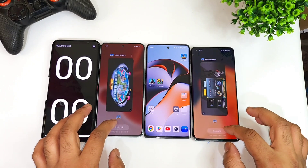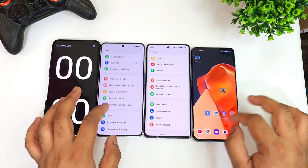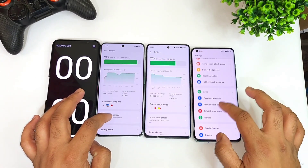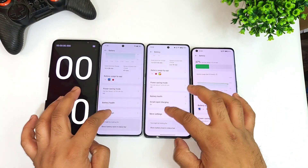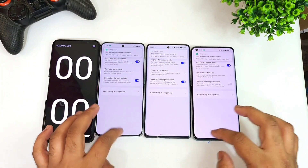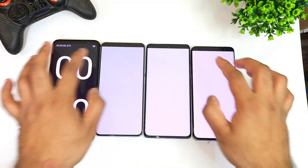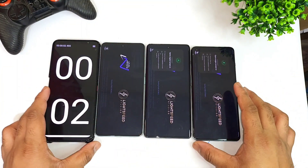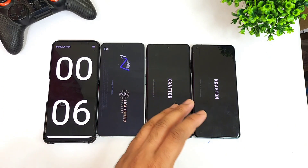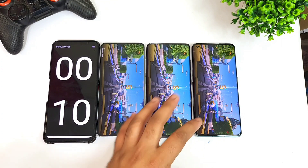Right now let me clear everything from the background RAM management, then go to the settings and enable high performance mode. So now let's try again — using high performance mode, I'm going to test whether there's any difference in speeds compared to without high performance mode.